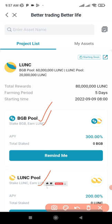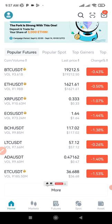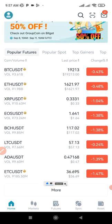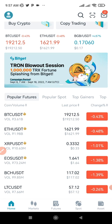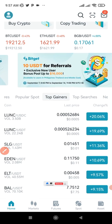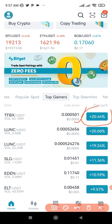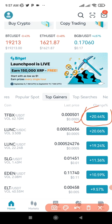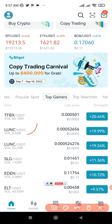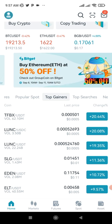Whatever tokens you earn you can sell them. In recent days LUNA Classic has been doing very well. If I go to the home page of the app and click on top gainers, you can see that LUNA Classic is one of those doing very well in the market — LUNA Classic/USDC and LUNA Classic/USDT are both showing strong performance.